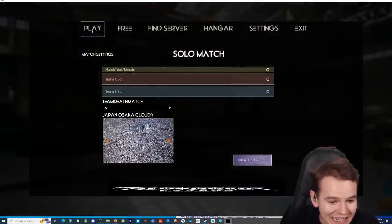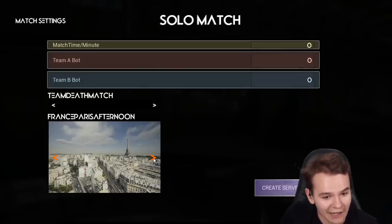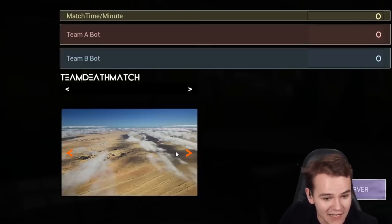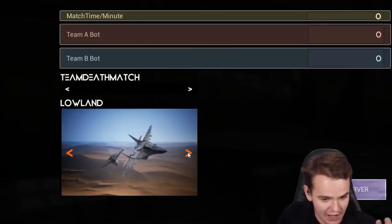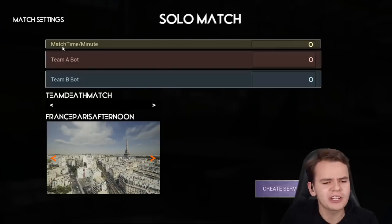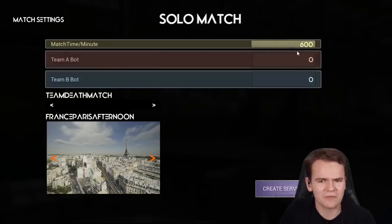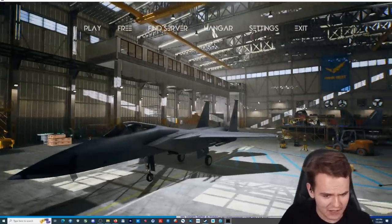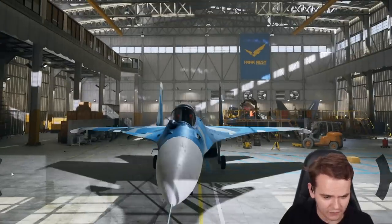Let's just go ahead and press play. This is actually where it gets interesting. We can choose the location — we have worldwide flying: France, Paris, afternoon; or USA, LA, sunny. We can go anywhere around the world. We have to set the match time in minutes — let's make it 600 minutes. This is a fighter simulator. It only has one fighter plane that I can't even identify. This is not a commercial airline flight simulator or anything.